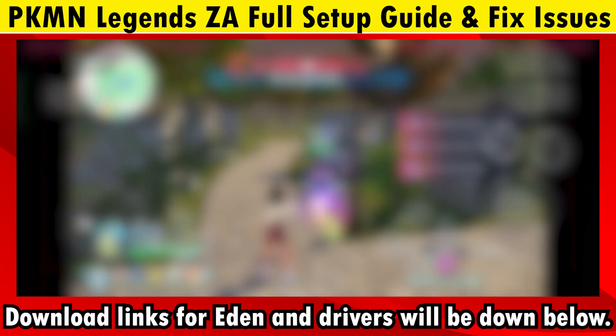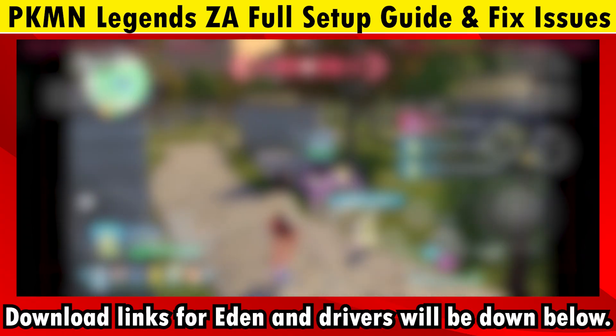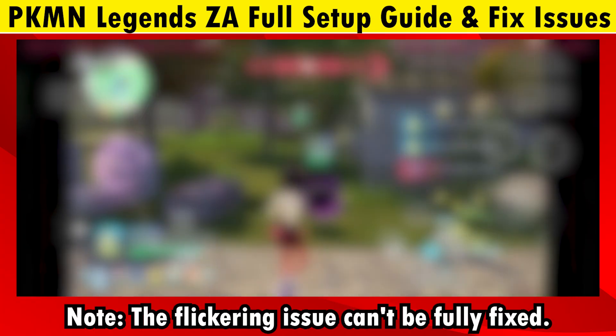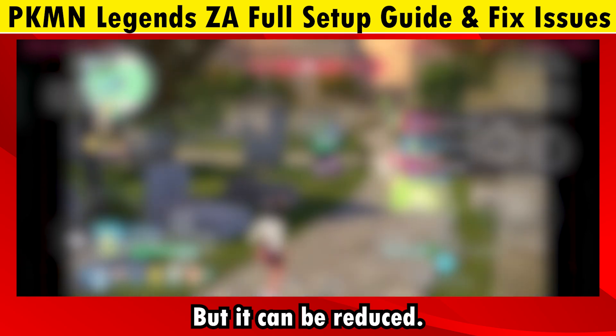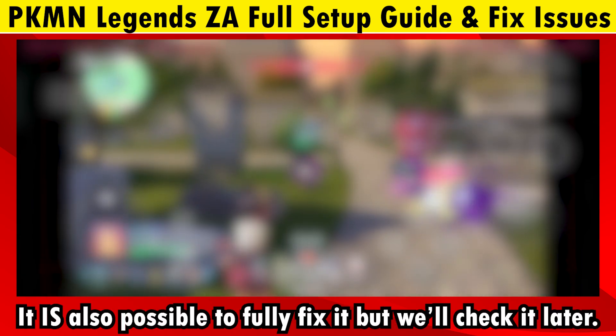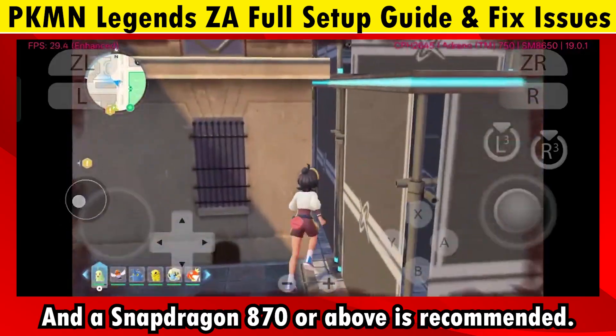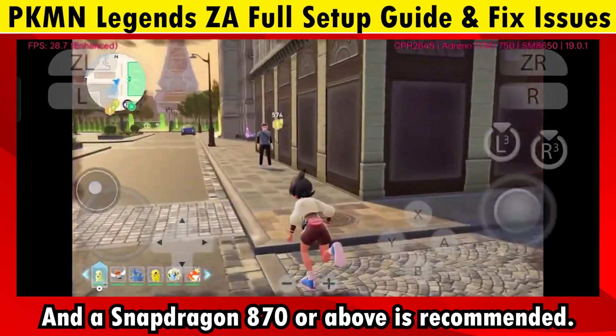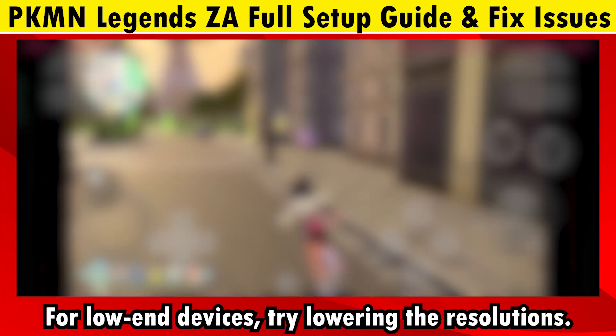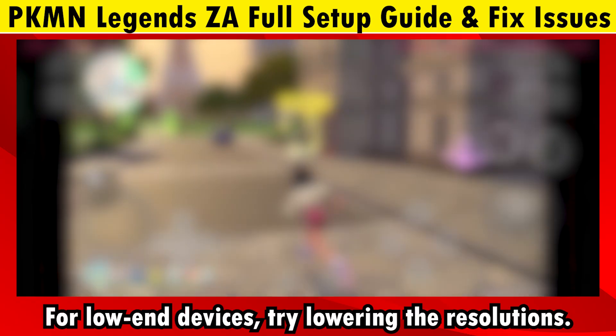Download links for Eden and drivers will be down below. Note: the flickering issue can't be fully fixed, but it can be reduced. It is possible to fully fix it but we will talk about it later. A Snapdragon 870 or above is recommended. For low-end devices, try lowering the resolution.